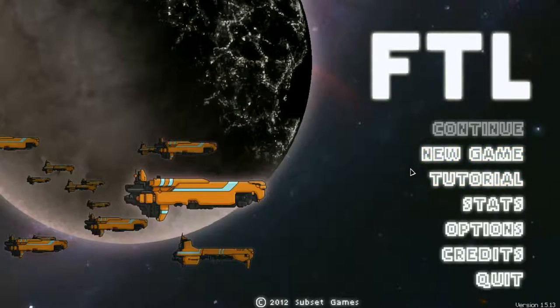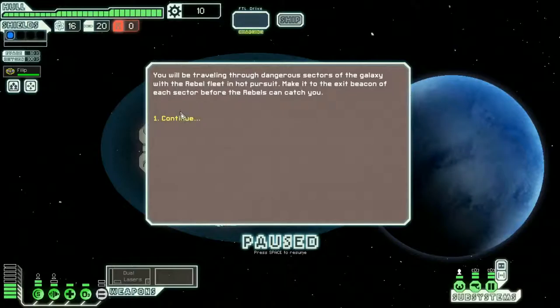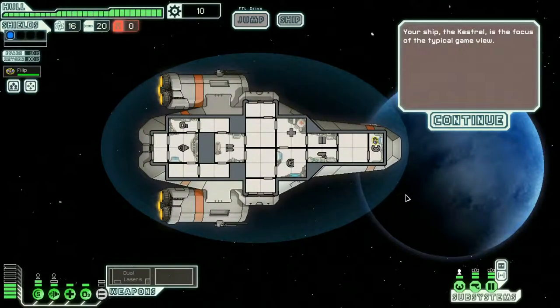You're the captain of a Federation starship on a very important mission. The Federation is currently being torn apart by vicious rebels. Your ship is carrying data vital to the defense of the Federation. Okay, I'm part of the Federation - screw the rebels in this case. You'll be traveling through dangerous sectors of the galaxy with the rival fleet in hot pursuit. I'm already a beast in this game now.